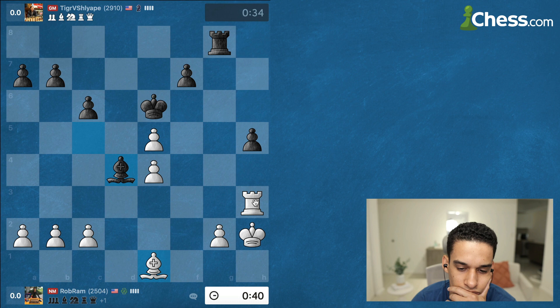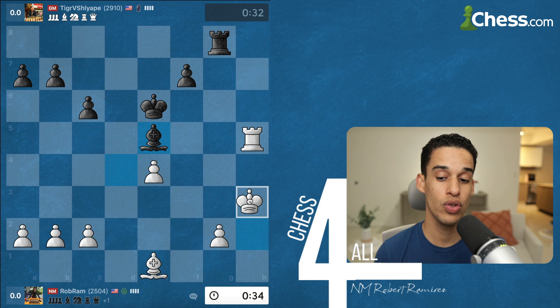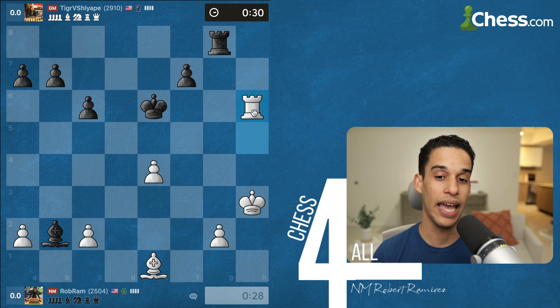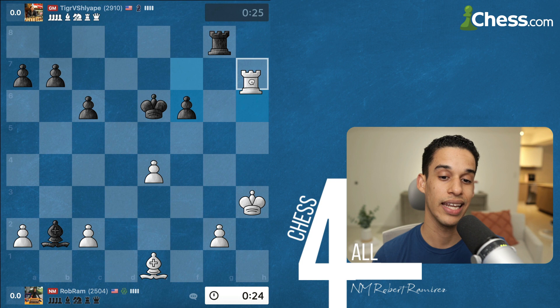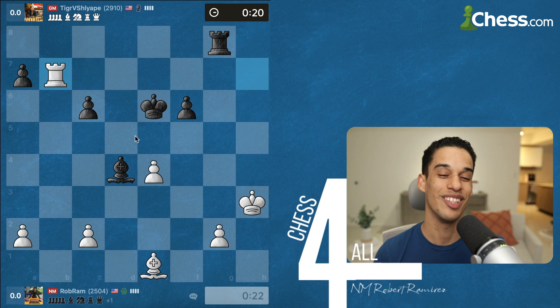I decided to just take the pawn — I knew he was going to take with check. I continued to activate my king; I don't see any checkmate threats. He takes on b2, and now I'm thinking: to continue fighting I need to get my rook to the seventh rank. Check first — if the king goes back, his king will be cut off and passive; otherwise, rook h7 and at least my rook is active. A quick checkmate pattern comes to mind: if my bishop were on b4, that would be rook h7 checkmate, but there's a long way to get there.